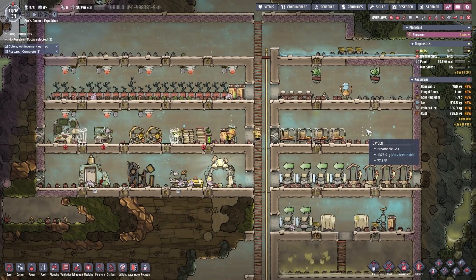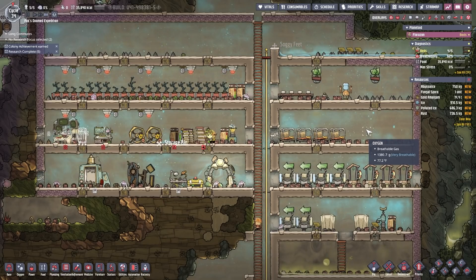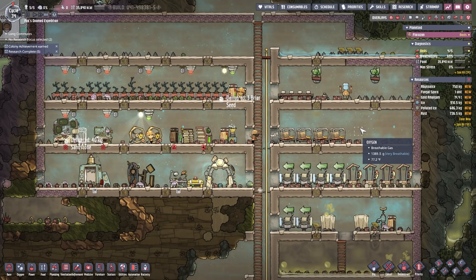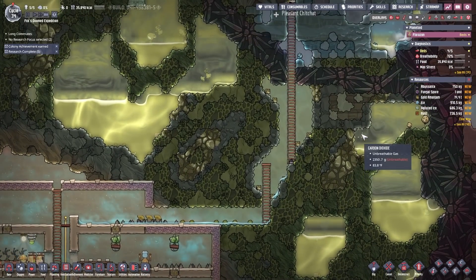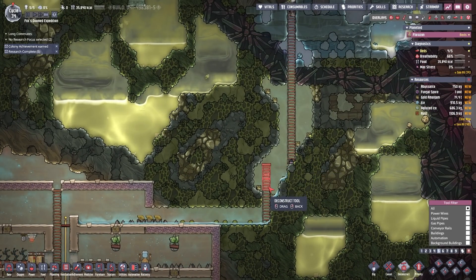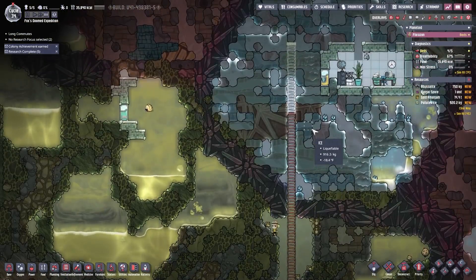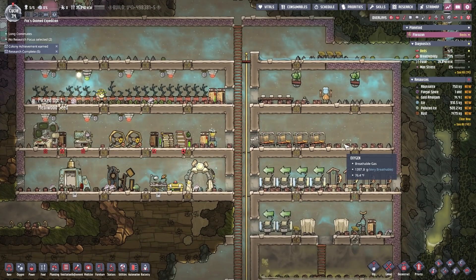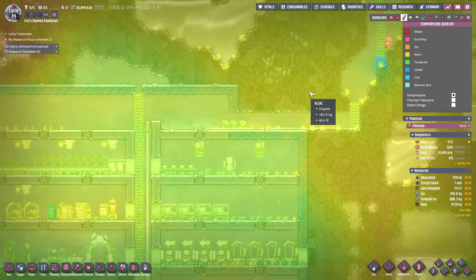Welcome back, Duplicants! I'm your host, Get Good Fox, and you are in Fox's Doomed Expedition. It looks like someone is doing yard work outside and is being very loud. I'm hoping that all of the insulation I've added in real life will do something about that and hopefully muffle it. It's not terribly loud, but if it picks up anything, I do apologize in advance.